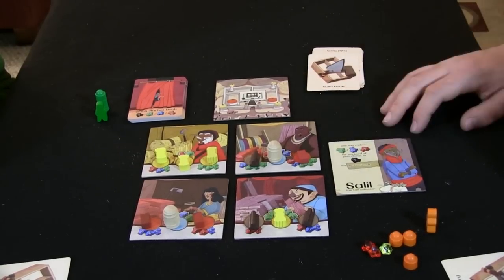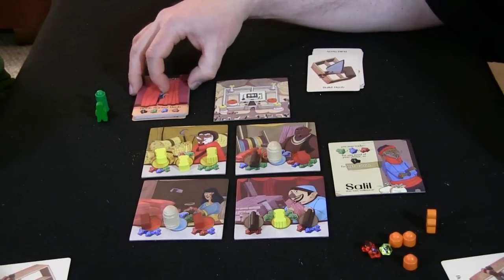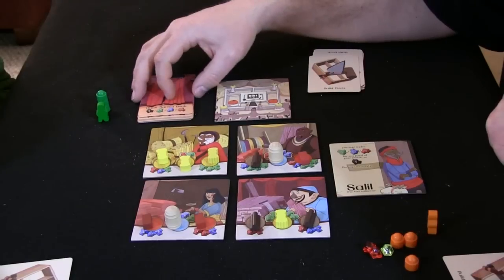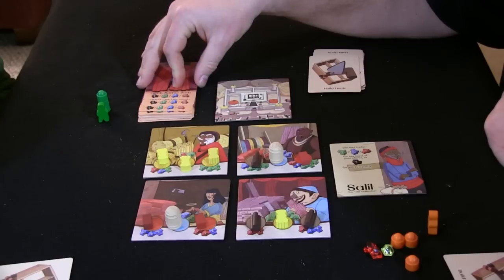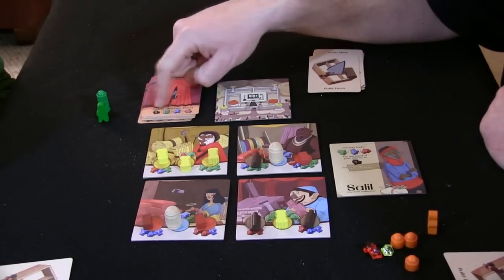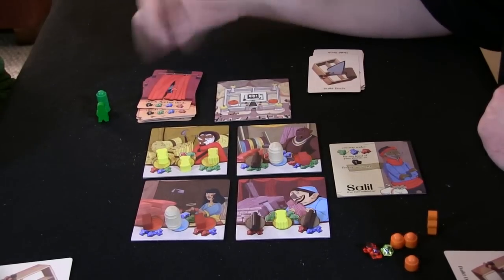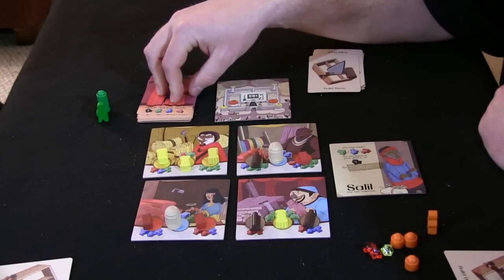The other action is going to the black market and playing as many black market cards as you want. You can hold a maximum of three black market cards at any time. When you visit the black market, you draw three cards and keep as many as you've paid for upfront — payments are listed on the cards and you commit before drawing. If you had three black gems you could keep all three; otherwise you keep what you've paid for and put the rest back on top in any order you want.